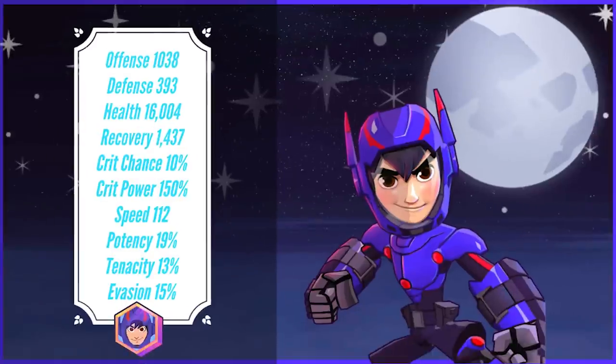Hiro's got some great stats. We're going to do the entire in-depth guide video next week, but quickly looking at his max stats: he's got 1,038 offense, 393 defense, 16,004 health. It's nice to see he's got some recovery with 1,437 recovery. He has 112 speed and that is not to be taken lightly — Hiro's going to be fast.